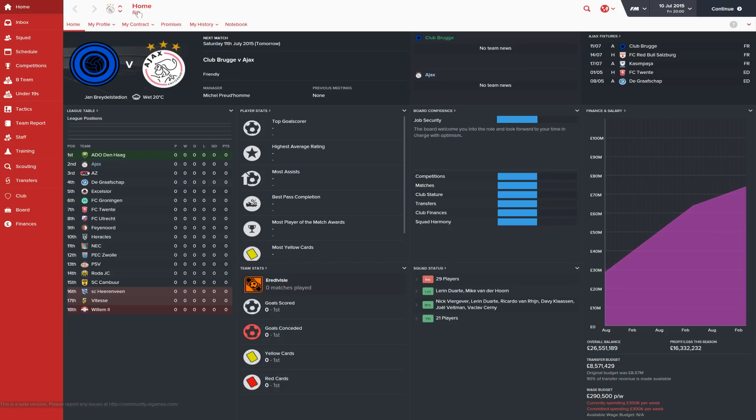Hey everyone and welcome to our new Let's Play series for Football Manager 2016. This is the beta version of the game released a couple of days ago and the full version is due out in a few weeks. Even though this is a beta version, nothing is really going to change from now until release day — just maybe a patch to fix major bugs. In terms of features and functionality, everything is in the game, so we're going to get stuck into a Let's Play series now.